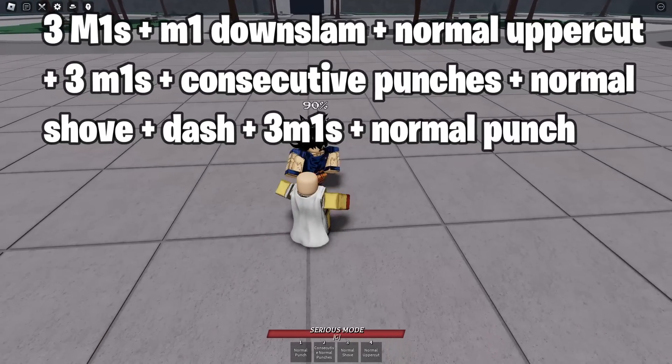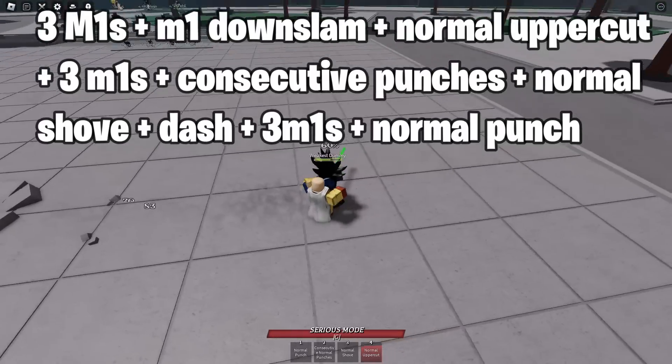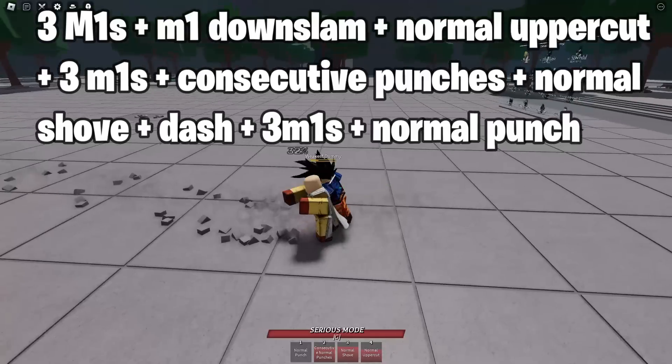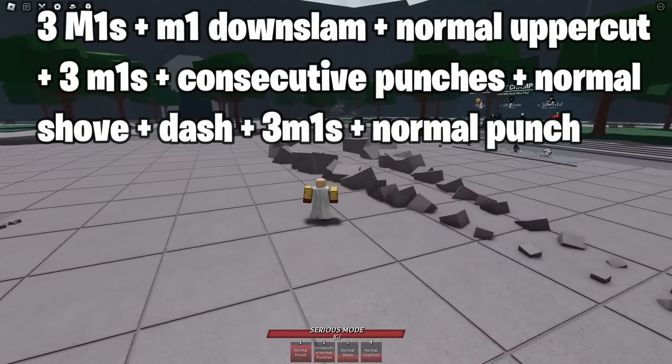1, 2, 3, jump — hit him with that. 1, 2, 3 — hit him with that. 1, 2, 3, and then finish it off and he should be dead. That's one simple combo.